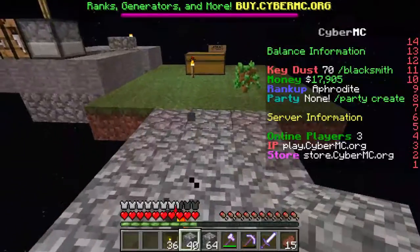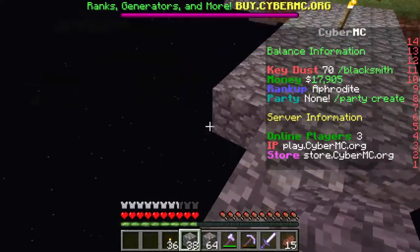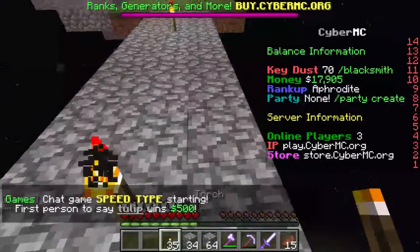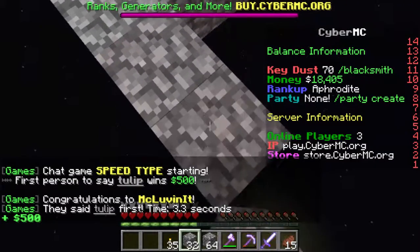So let's keep expanding a little bit more here, making it about 10 blocks out — perfect. And then on this 10th block we'll have a torch. Let's just do this for the easy $500, and then out here we'll start expanding.